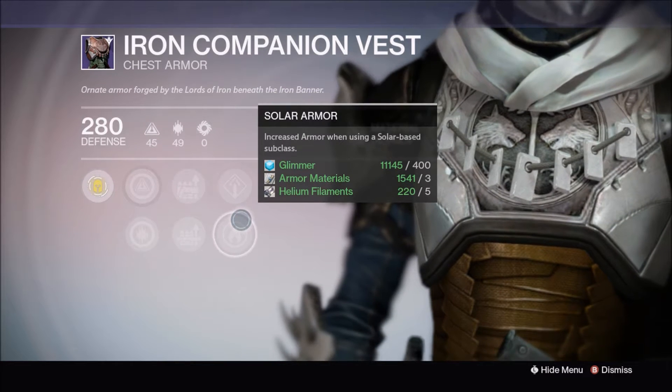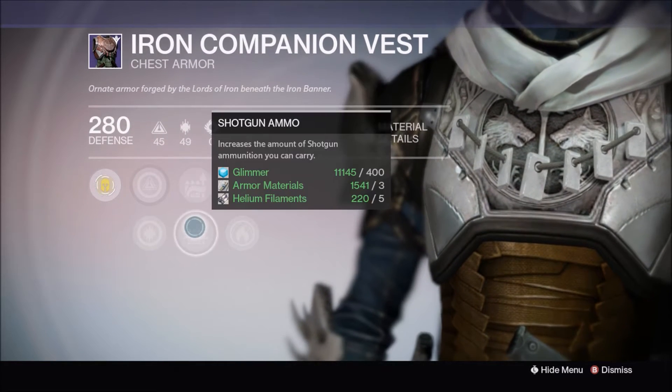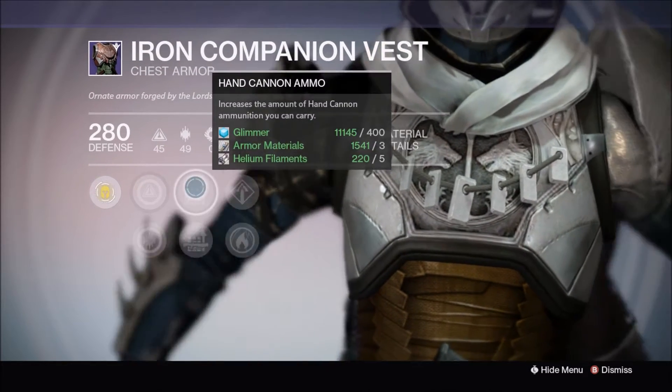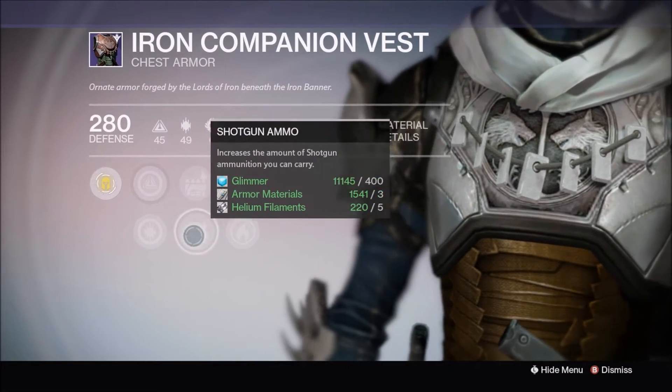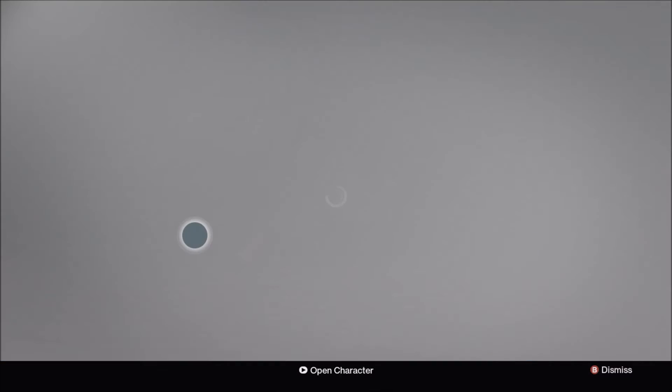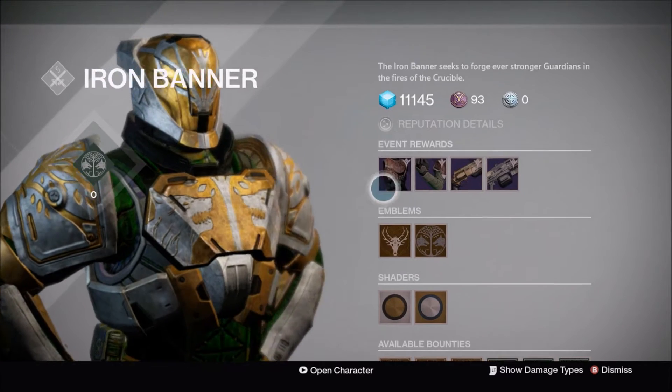It also has solar recovery and solar armor — pretty decent, not that bad. Shotgun ammo is pretty good because a lot of people are going to be using shotguns inside Iron Banner this week. Hand cannon ammo I really don't think is that great, because pulse rifles are the new meta.